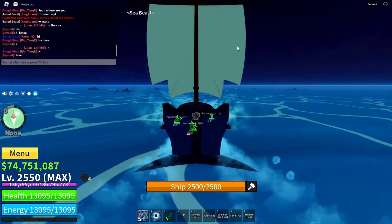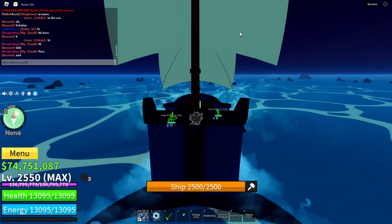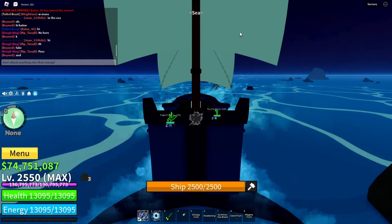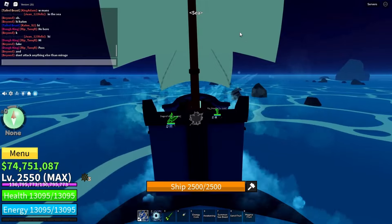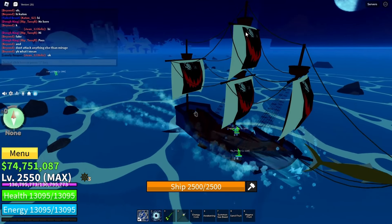To avoid Terror Sharks, use Portal V skill on yourself. If you have multiple people with you, make sure they all go in your dimension. Now let me show you how fast I found Mirage Island last time I did these steps.